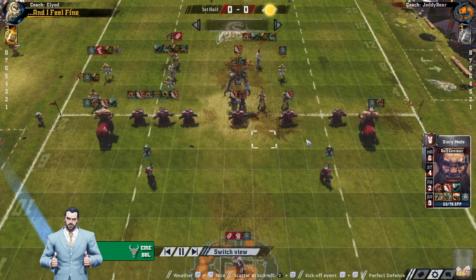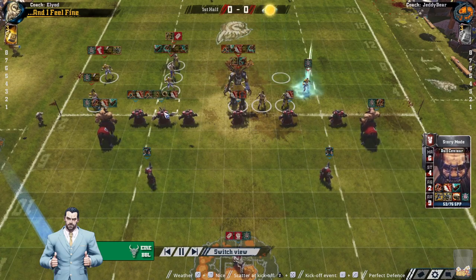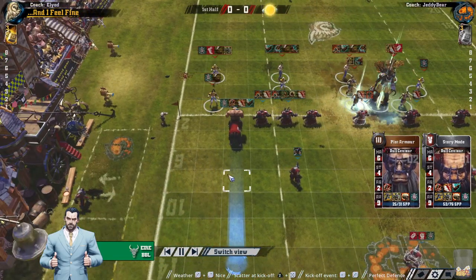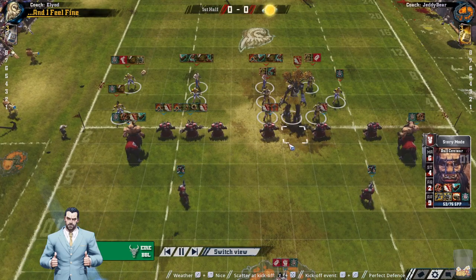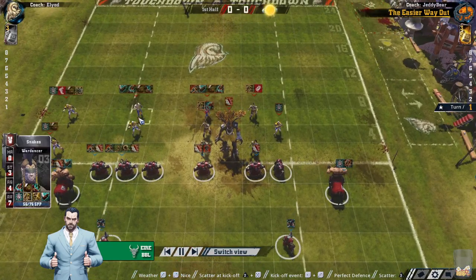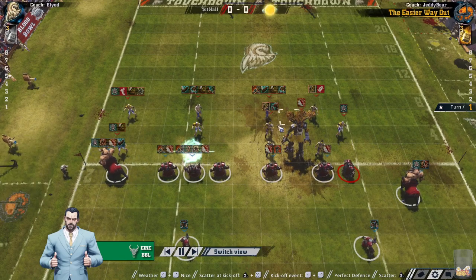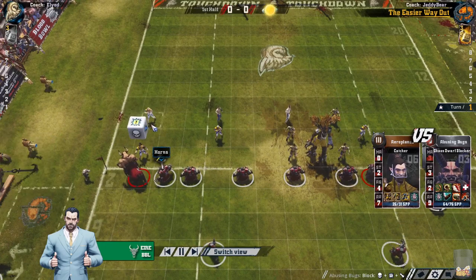That's the problem — coming up against the Orcs and the Nurgle with Strength 4 and tons of guard, he's going to have problems. But against the Elves of the Division, every Chauf team is pretty scary. Eliod has got two nice Wardancers — both Tackle, Strip, Sidestep. One's got Mighty Blow, one's got Dauntless. Two great dancers there.